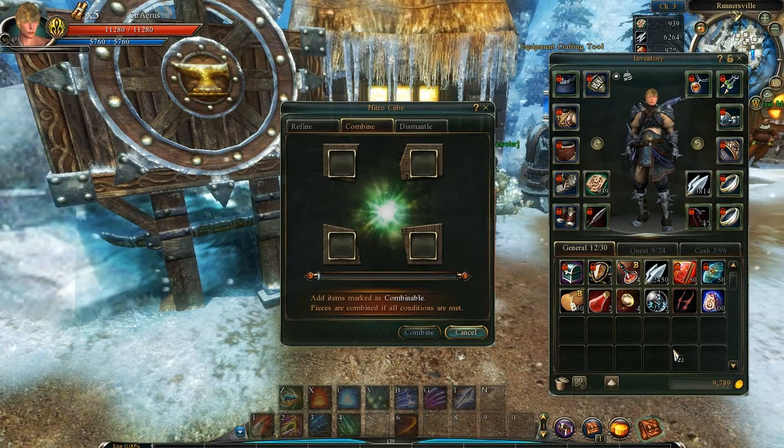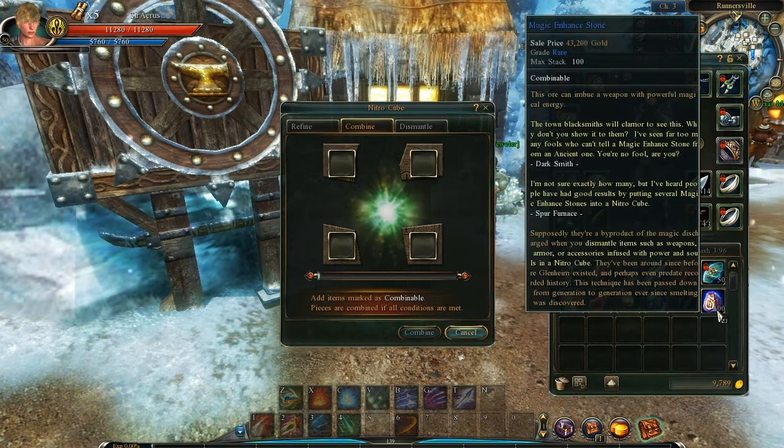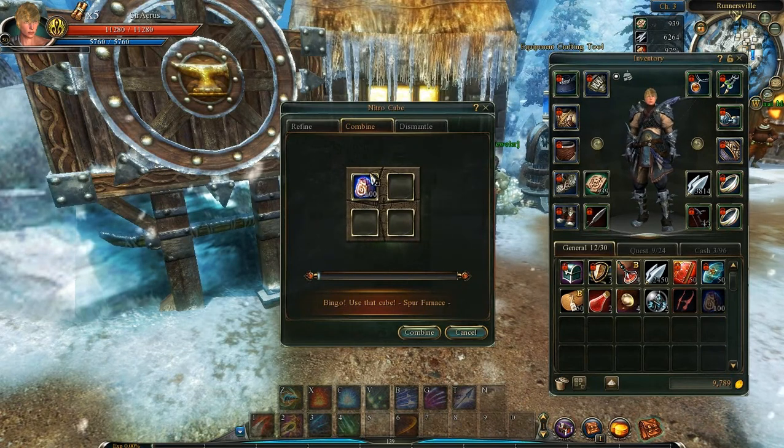What is up guys, EGStrick here. I want to show you how to get the combine achievement in the easiest way I know. Probably not the fastest way, but definitely one of the easiest. Just get a stack of 100 of whatever magic enhanced stones, or the armor enhancer — the inferior armor enhancer — and put them into the combine tab.